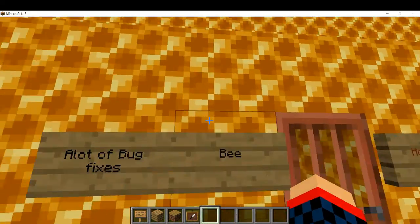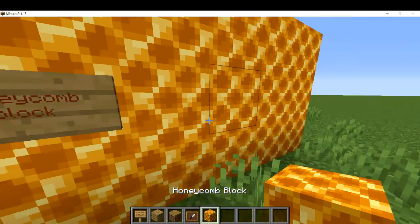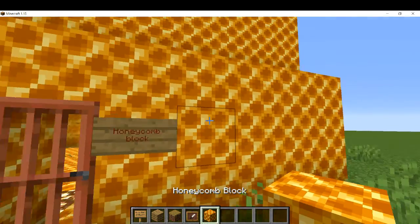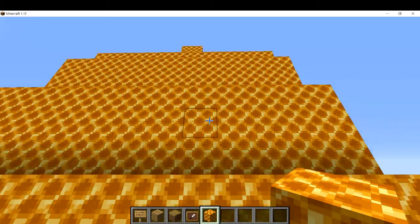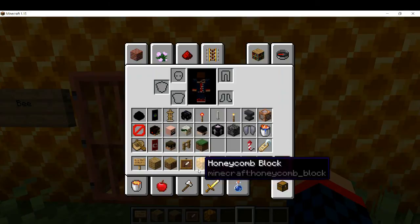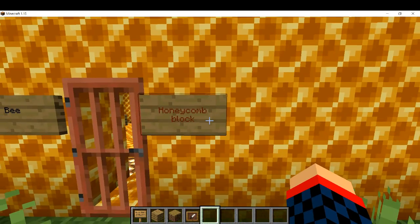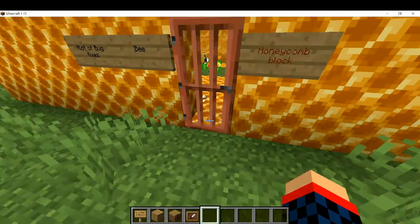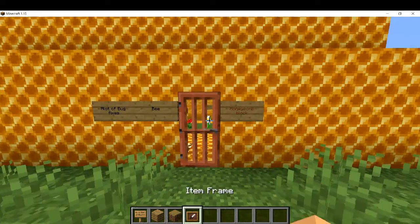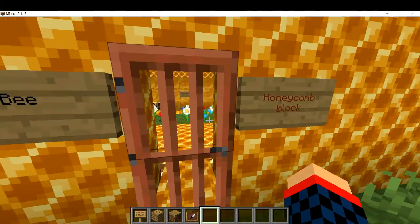Next we have the honeycomb block, crafted with honeycomb. It has no purpose other than decoration, so you can go make a beehive with it. It's only decorative but these things sound pretty cool — they sound different when you walk in.